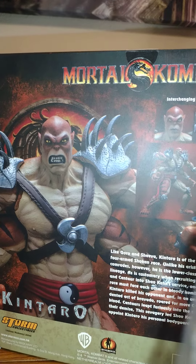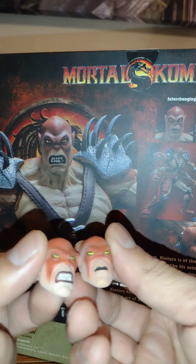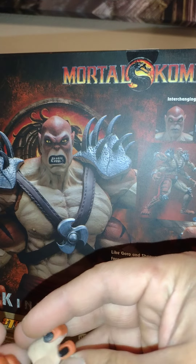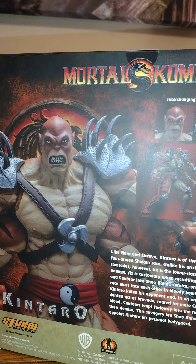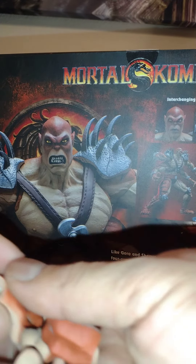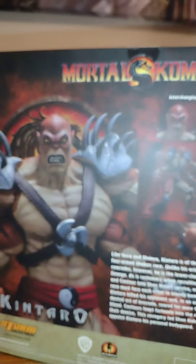So he does come with a few extra things. I'll show you guys a closer look — comes with a couple of extra heads, some grabbing hands, and different types of hands.